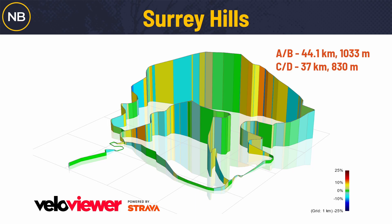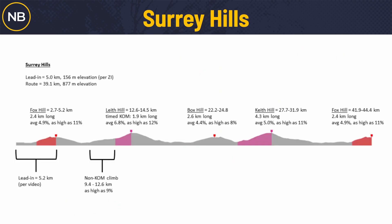The C's and D's have 37 kilometers, right around 830 meters of climbing. No one actually knows exactly where the Season D finish is or the exact climbing, so I took a rough guess. Big thanks to my main man Craig O from the Dirt Discord — he posted this image and gave me permission to use it. The Surrey Hills route broken out with the different hills — I really love this view. You can see there is a 5k lead-in that includes your first Fox Hill where you do get points.